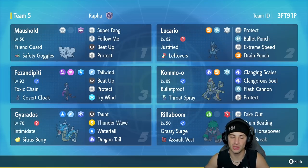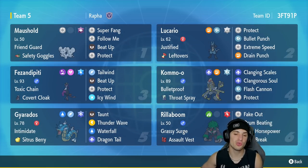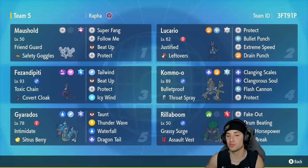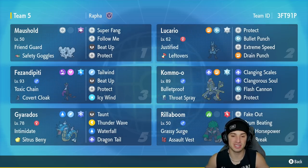If you pair Lucario up with Maushold, you can use Beat Up on your own Lucario hitting it four times and giving it a plus four Attack boost. From there you go in with Bullet Punch, ExtremeSpeed, and Drain Punch — Drain Punch for ExtremeSpeed recovery — just doing crazy damage with Lucario.